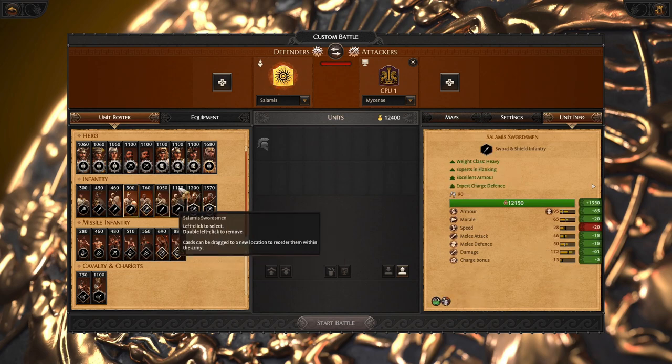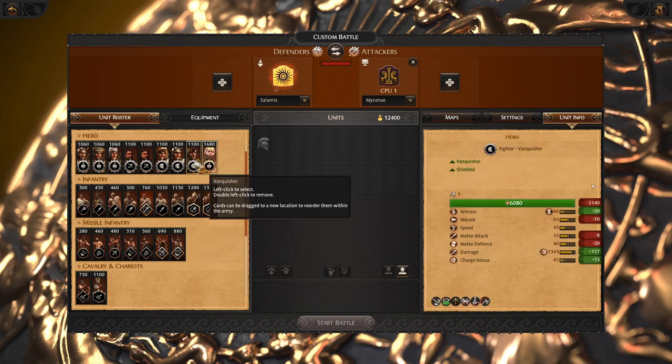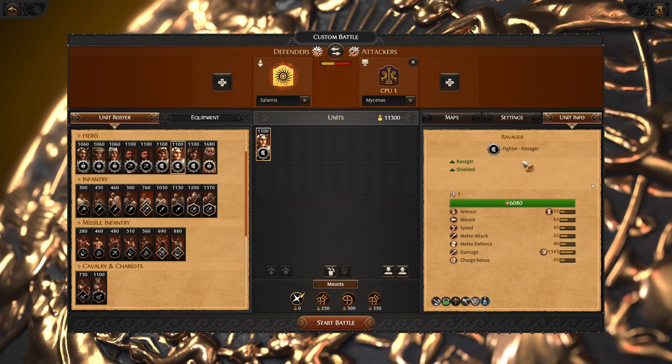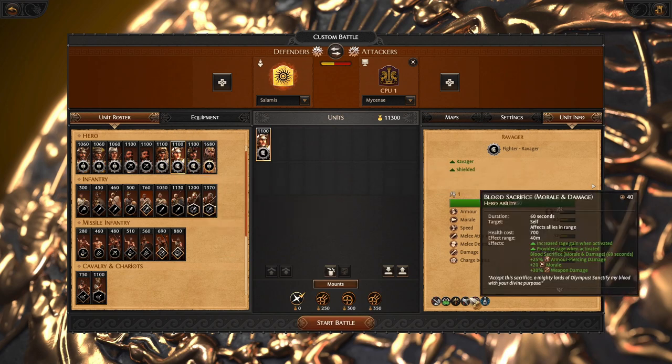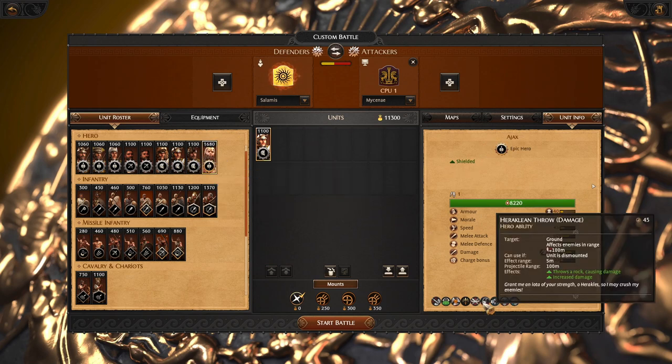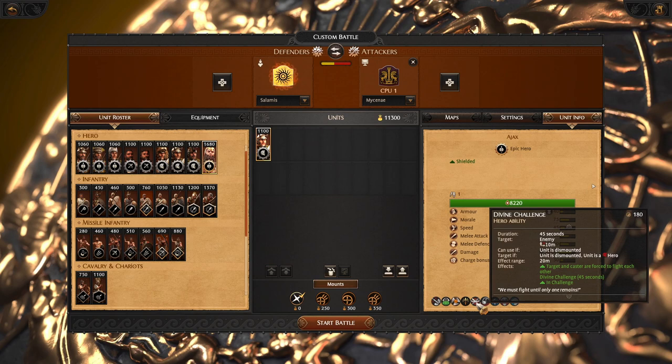Let's start with the hero. Usually we shall bring the fighter ravager because of blood sacrifice and terrify. I do not recommend using Ajax because the boulder is usually missing the target and Ajax is not so good in dueling.